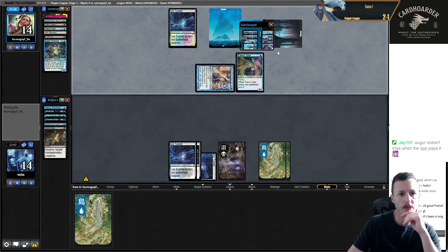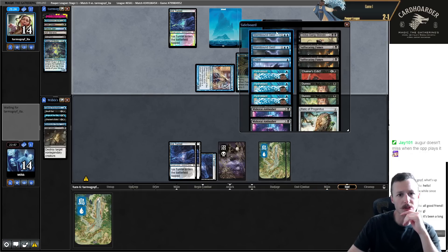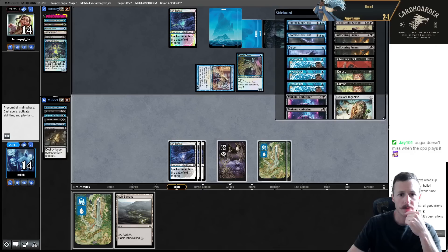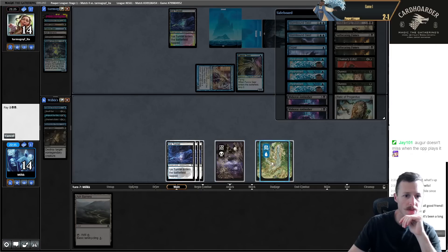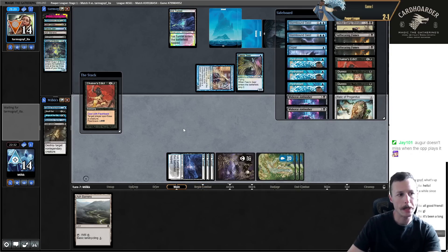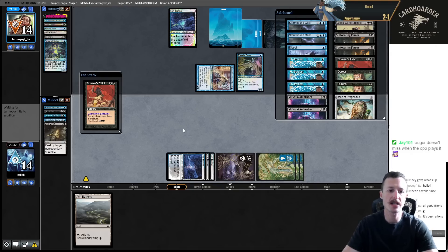For sideboarding we have double Stormbound Geist, can bring in Fumes maybe, Shinobi, maybe Dispel. I guess we keep trying for now - maybe we get lucky and come back somehow.